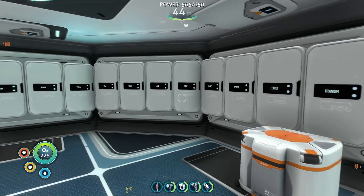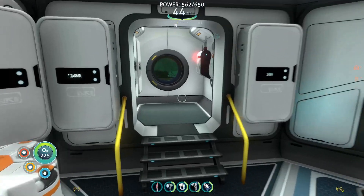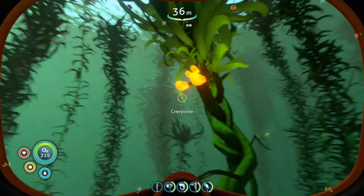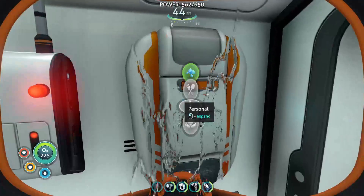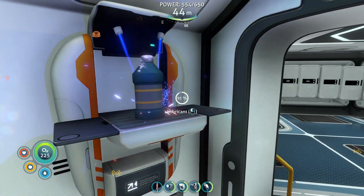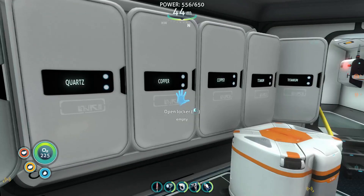To build what we need, we require two titanium ingots, two lead, and a lubricant. Lubricant's easy enough — we'll just grab some of these and make them into lubricant so I have a pack. We've got the two lead. And for the two titanium ingots, we've got ten titanium to work with, so we can go ahead and craft those.